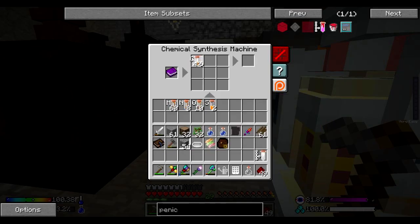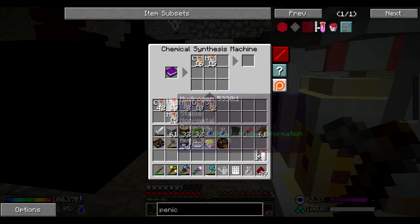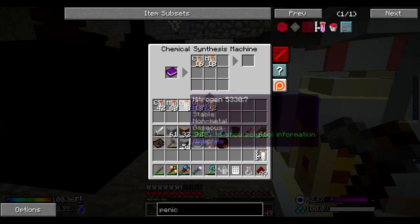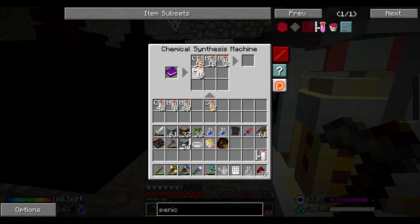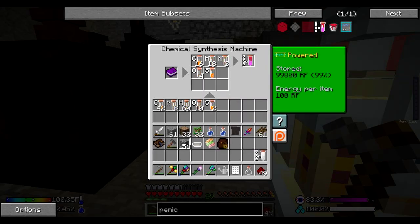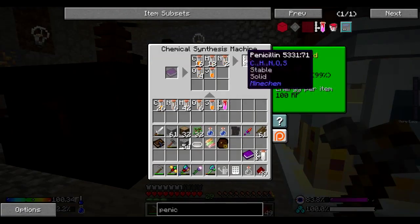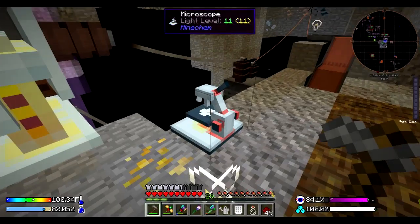Let's do one of these and synthesis. We need 1, 2, 3, 4 - 16 carbon, 18 hydrogen, 2 nitrogen, 4 oxygen, and a sulfur makes penicillin. Bam! Penicillin. Let's go ahead and make as many as we can just to make sure that we know how to make it. Boom - there it is, it's now in our journal.